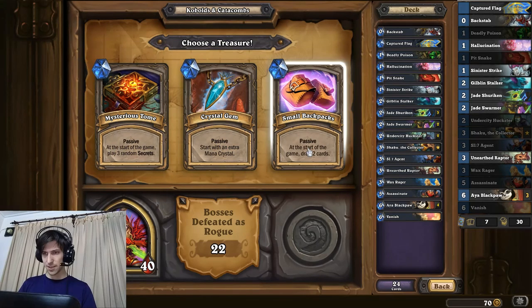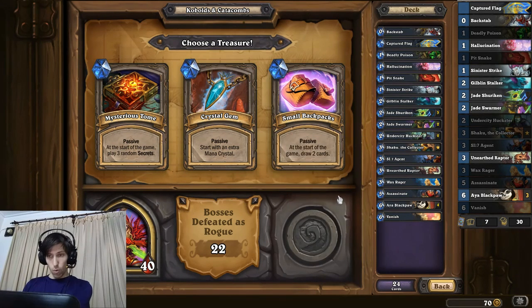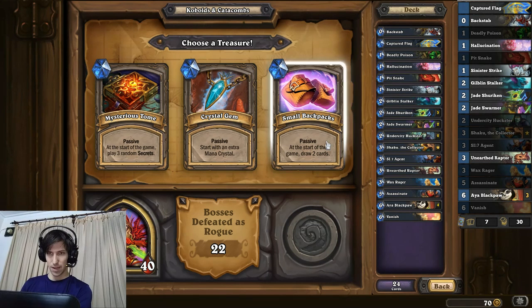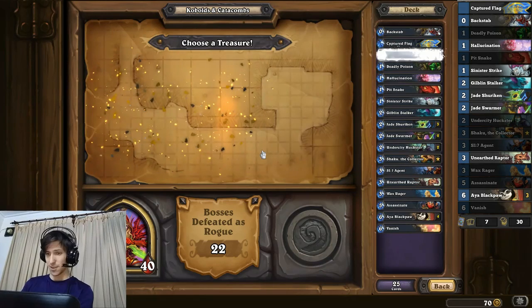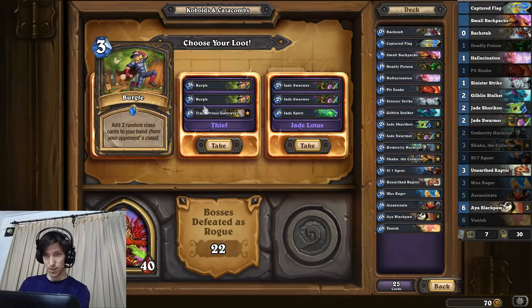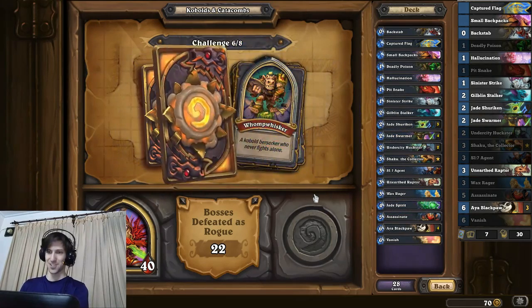Okay, where are we at? Yeah, I think we're at the seventh match. Do we want three random secrets, small backpacks, or a crystal gem? I don't really think we need to ramp into anything - the cap is six, but I would like to draw Jades faster. I think drawing Jades faster is better than three random secrets, so I'll go with the backpacks surprisingly. And more Jades - yeah, I don't think there's any question there. If you start Jade, you finish Jade.